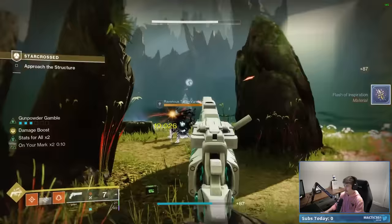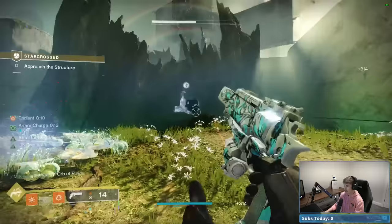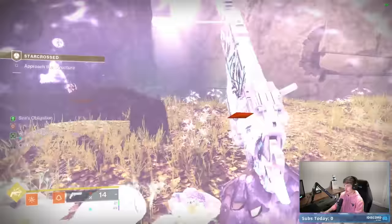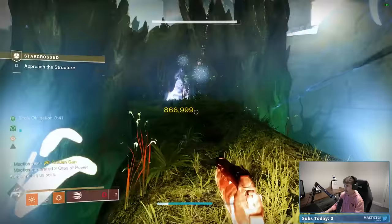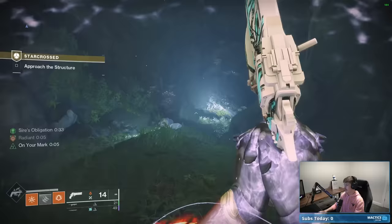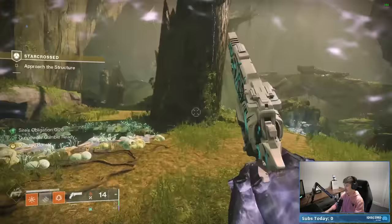Right here is 50% of the mechanics of the entire mission, and it's very simple. There's a Phalanx with an overshield that you can't damage directly. If you stand in the blue circle, you get Sire's Obligation for 45 seconds, which then allows you to damage the Phalanx. That's exactly why I love Celestial Nighthawk for this — those guys are super tanky, but with Nighthawk they're gone just like that. We'll talk about the symbols in the upcoming section.